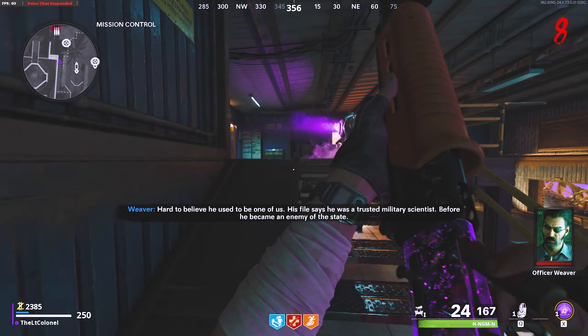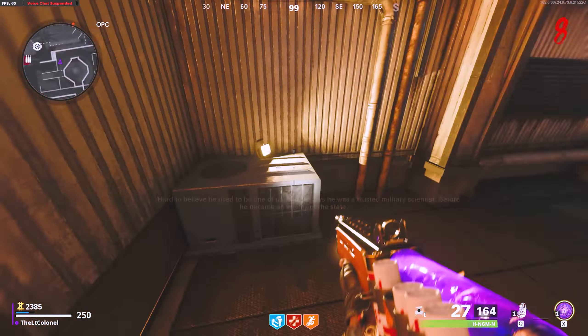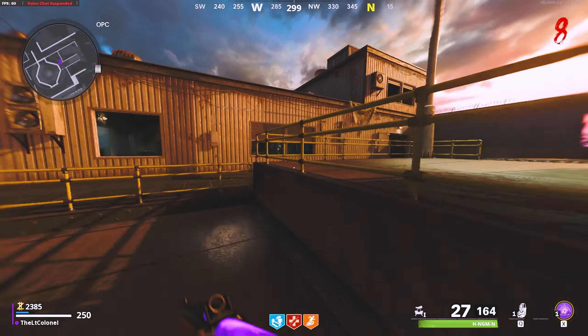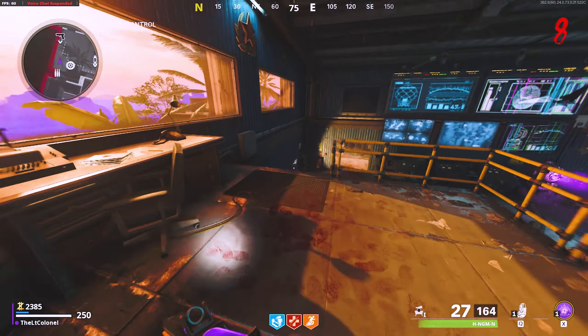Then head on over to the OPD area just next to mission control. Vaulting over the scaffolding, there will be a small generator that you must place everything on top of. Go ahead and place it there and you will be on to the next part of the Easter Egg.